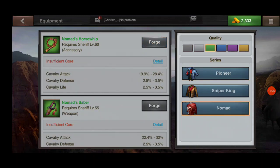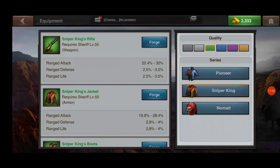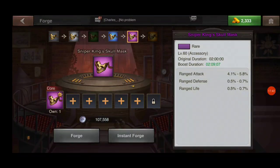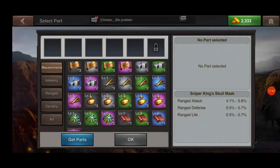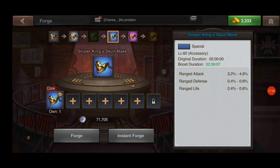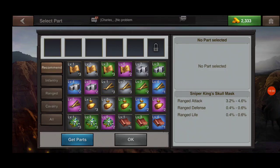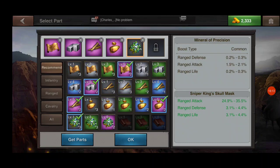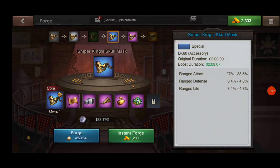Let's go back and click on the Sniper King set. I only have an epic quality skull mask. What you can do — and I'll go back down one quality for tutorial purposes — is go to a blue quality core part, but you can actually use purple or epic quality parts inside it. So what you have is a blue skull mask with five pieces that are epic quality.